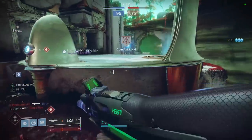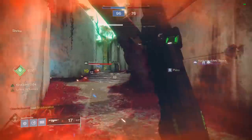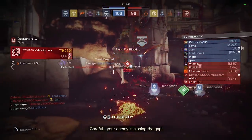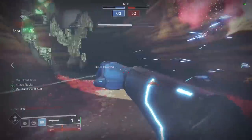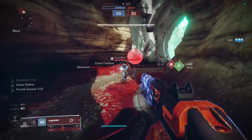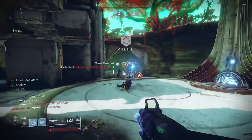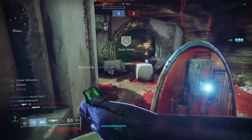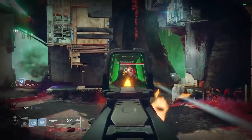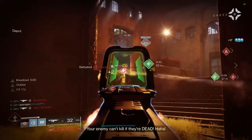What sort of roll are we looking for on the Valakadyn for it to be the most optimal, consistent tactical weapon inside the Crucible? It's going to need a combination of additional range, because it only comes with a range stat of 35, and any boosts to stability will also help with its consistency. This has barrel options rather than scope options, so you'll be looking at something like Chamber Compensator — which provides +10 to recoil and stability and only -5 to handling — or Corkscrew Rifling, which boosts range by +5, stability by +5, and handling by +5, providing benefits to all the key elements of this weapon.